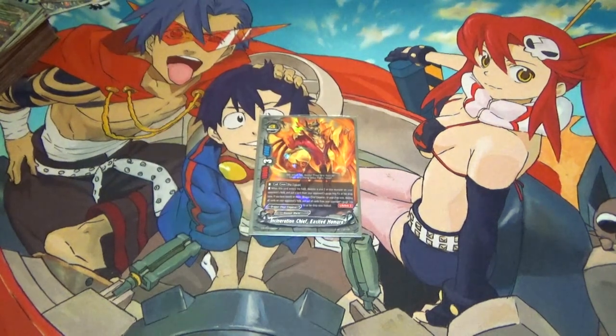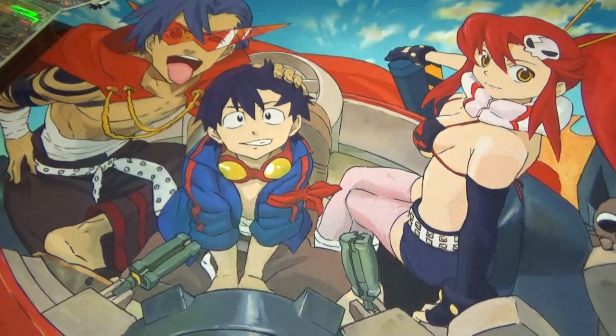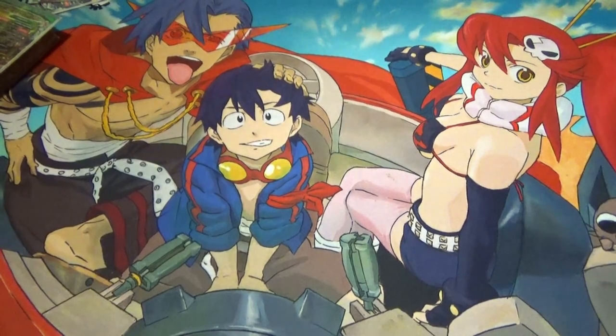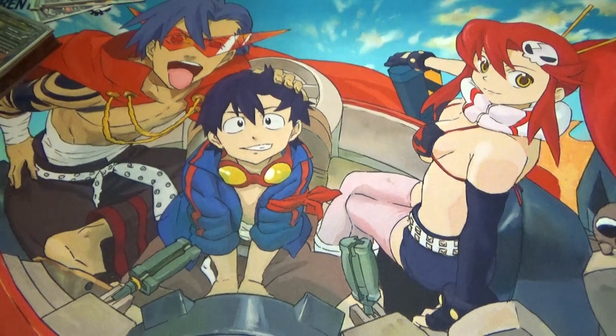Next, one tech copy of Excited Homura. Its call cost is pay two gauge. When this card enters the field, destroy a size two or less monster in your opponent's field and put a card from your opponent's gauge into the drop zone. Then if you have twenty or more Dragon Chief Emperors in your drop zone, destroy all cards in your opponent's field and all cards from your opponent's gauge go into their drop zone instead. Board wipes are fun.